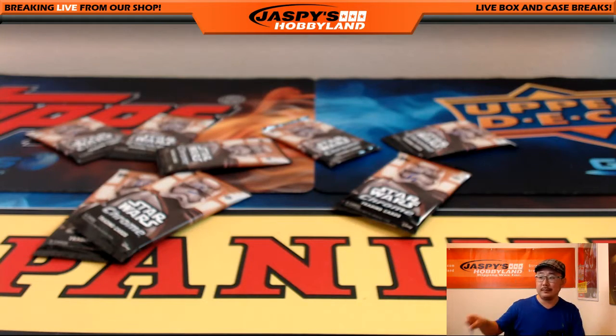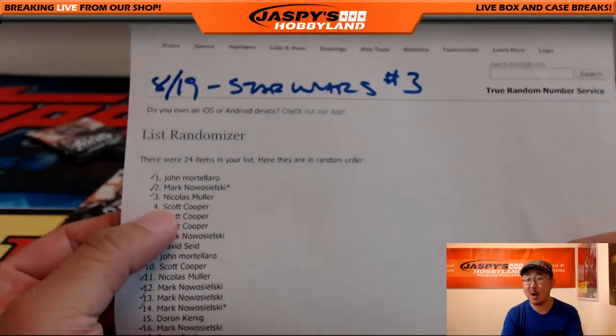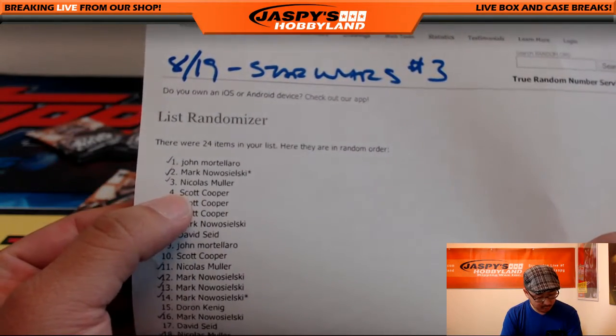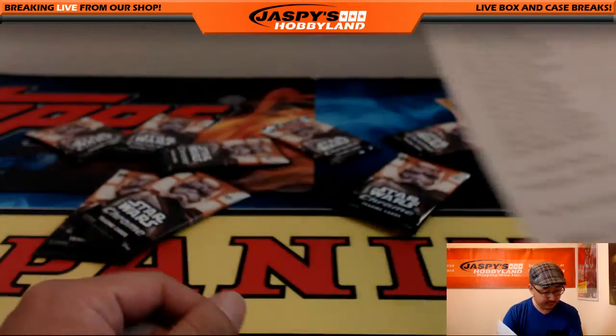Coop, you're next. The castle — sorry, that's a bar too, isn't it? The castle, but it's a cantina, lowercase c. Coop with packs 4, 5, 6, and 10.